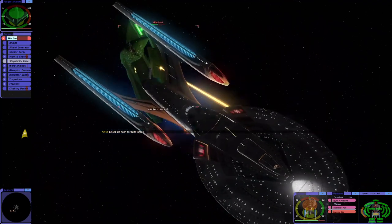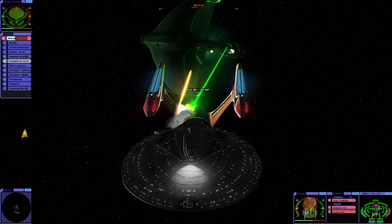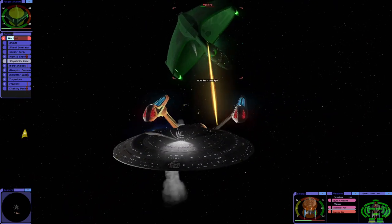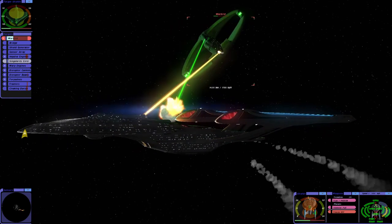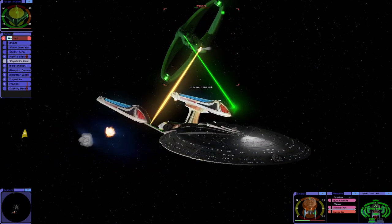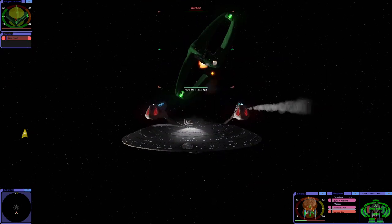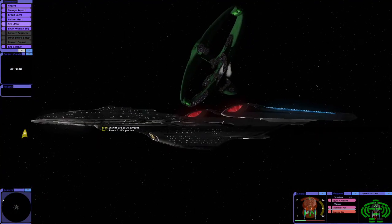Climbing up rear torpedo tubes. Falling back for an attack run. Climbing up rear torpedo tubes. Simulated enemy ship has been destroyed. Shields are at 20%. We got them.